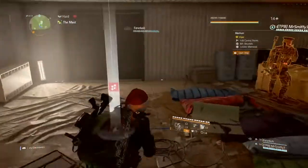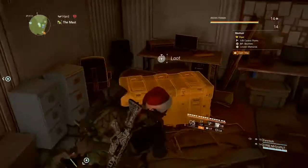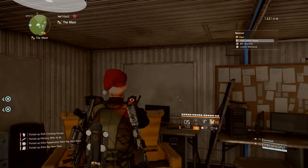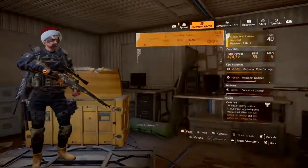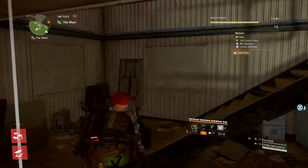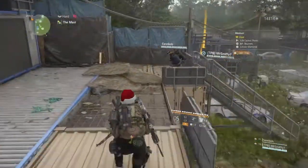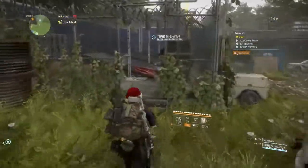You know how much my shotgun deals now after I attuned it? 1.3 million. My rifle is less than half a million — it's 478,000. That's good for a rifle. The highest I could get on enemy marksman rifles was less than 400,000 — about 380.